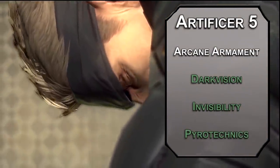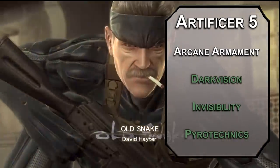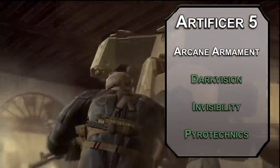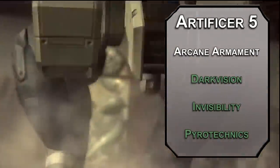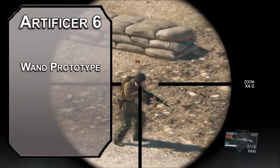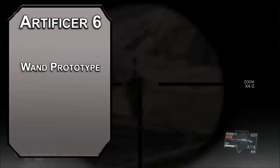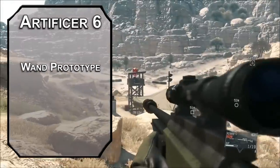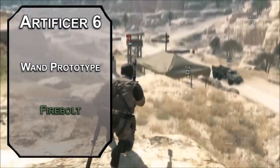Pyrotechnics either lets you make a flash grenade with fireworks that blinds creatures that fail a Constitution save in a 10-foot radius, or a smoke grenade heavily obscuring a 20-foot radius for a minute. This spell is from the Elemental Evil Player's Companion. Sixth level artillerists get a Wand Prototype, letting you put a cantrip into a non-magical wand — I think the word for that is stick — and when you cast a cantrip it deals extra damage equal to your intelligence modifier. Throw Fire Bolt in there: it's a ranged spell attack that deals 2d10 fire damage. You can also carry a third infused item, which is nice.